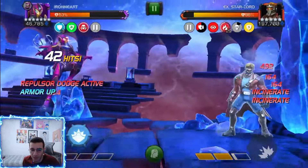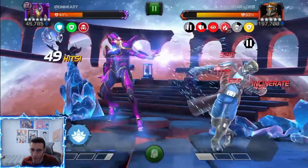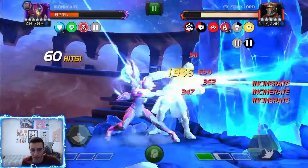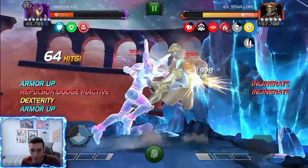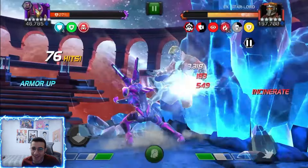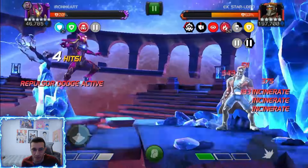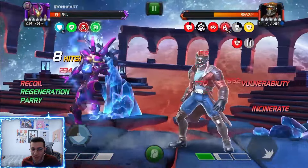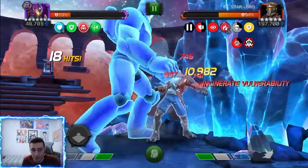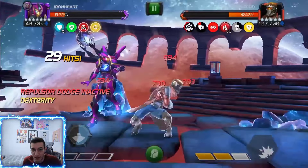One more thing about the relic: you get more relic power if you inflict an incinerate when the opponent was already incinerated. It seems like we're filling up relic power pretty fast. We pop that vulnerability, we're almost maxed out on incinerates and he is melting - but we are melting too without Willpower. With 15 incinerates he's losing about one percent of his health every two seconds. We pop a special two - look at that regen even with poison. SP2 hits for 47k, 47k, and a couple 50ks.